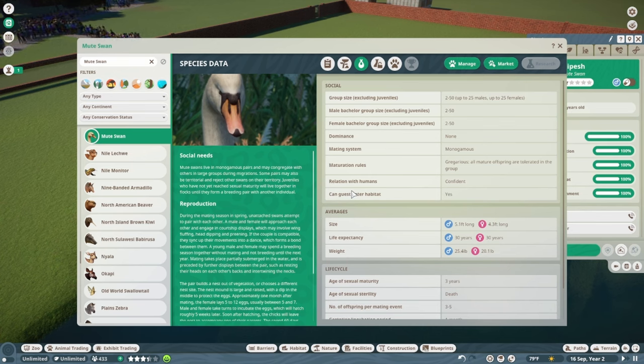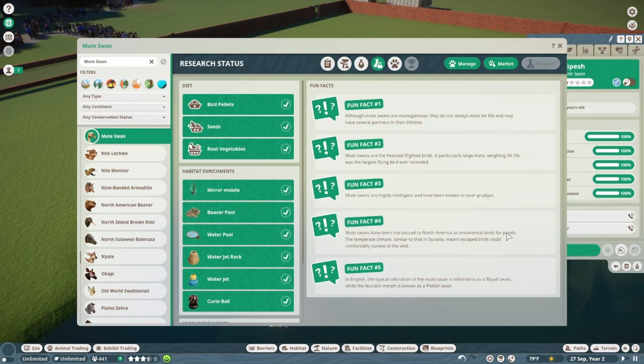You can have up to 25 to 25, so 50 swans if you'd like. Mute Swans live in monogamous pairs and may congregate in large groups during migrations. Some pairs may be territorial and reject other swans on their territory. Juveniles who haven't reached sexual maturity will live together in flocks until they form a breeding pair. A group of swans is called a flock.